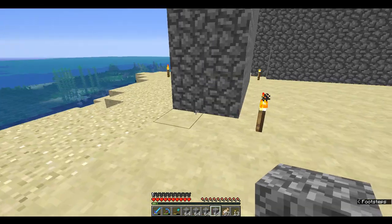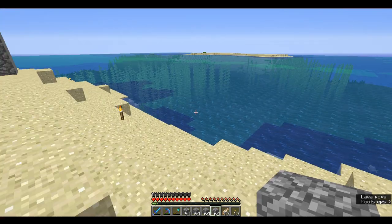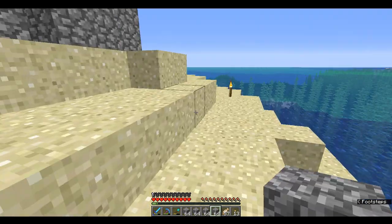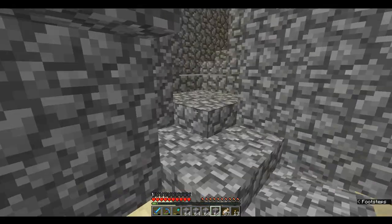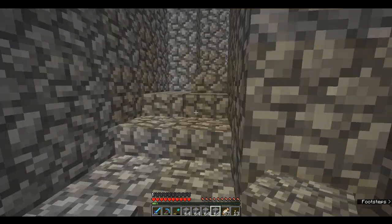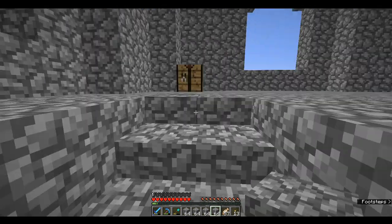Now that Optifine is sort of out — I'm using a pre-release of it — it's a little less laggy. I also have biome smoothing off or something, which is why the ocean looks so strange. Anyways, I just went on a huge mining expedition — and by expedition I mean I literally destroyed an entire mountain — and collected a whole bunch of cobblestone to use to continue building the base.